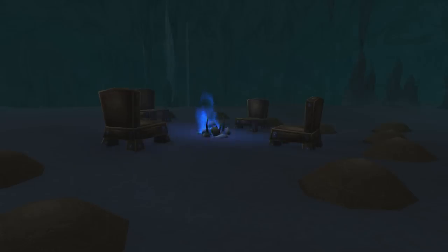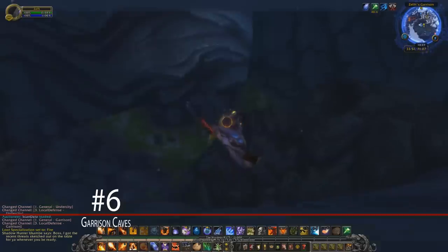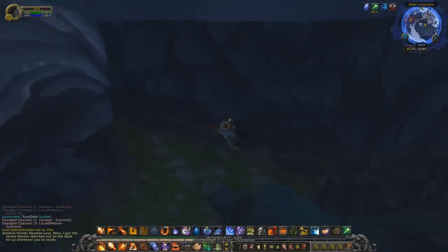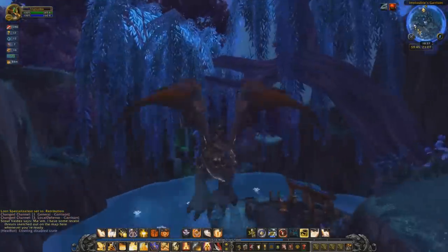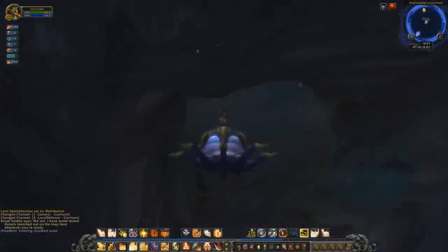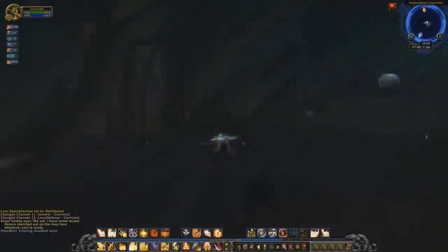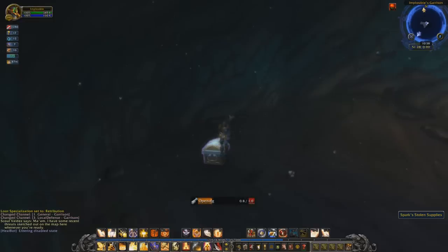Speaking of hidden caves, at number 6 we've got the Garrison Caves. Inside both the Horde and Alliance Garrisons is a hidden cave underneath the fishing hut. Just head out to where the fishing place is located in either Garrison and then swim around for a bit. Eventually you'll find an entrance to a hidden cave underground. Inside the cave will be the bones of a person chained up, plus some free Garrison resources in a box or chest.